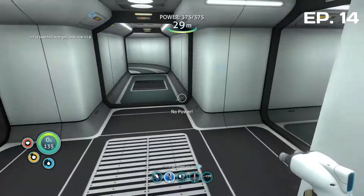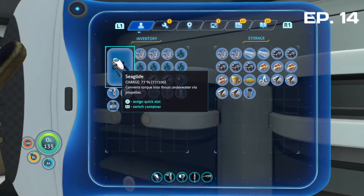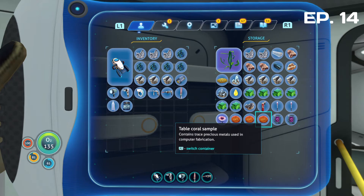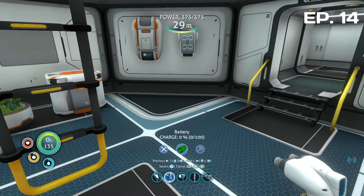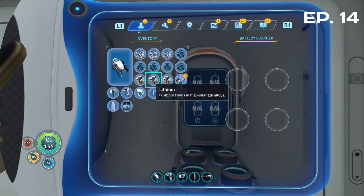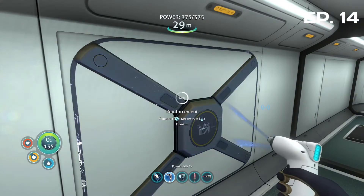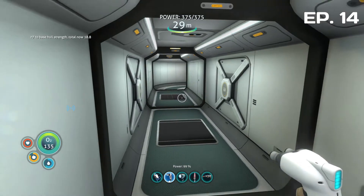Oh man, it's run out - battery quick! Sorry, I keep pressing the wrong button - keep pressing R3 to sprint. No Man's Sky for ya! We can still use that. Put that battery on charge, there we go. Let's finish this reinforcement off. Plus 7 to hull strength, total now 18.8, so we're all good at the minute.